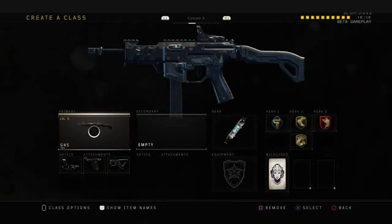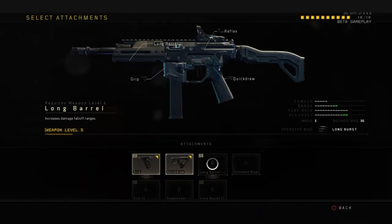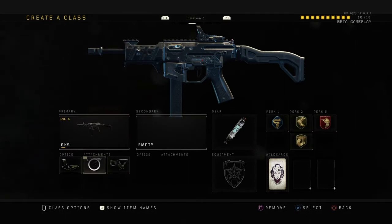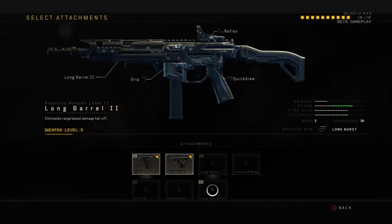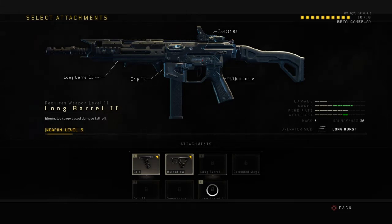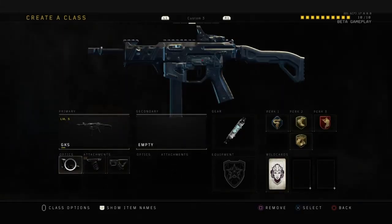Now it's time for my custom class 3. This is again a maxed out setup. There's only one thing I would actually add — instead of having Gunho, I have Long Barrel 2, to eliminate ranged-based damage falloff. Very sweaty. So let's break down the attachments.